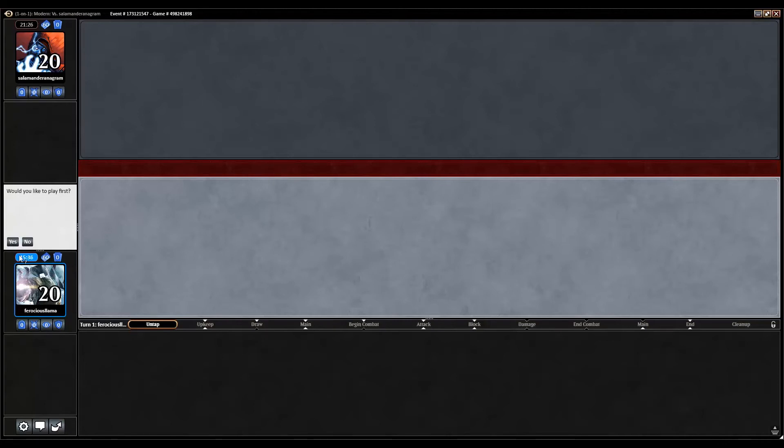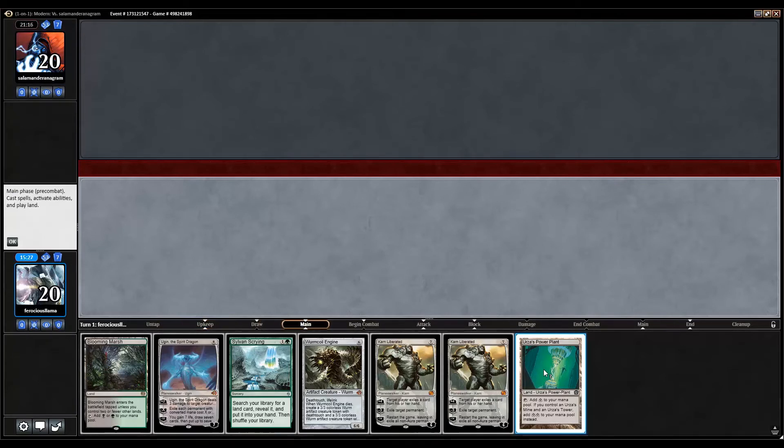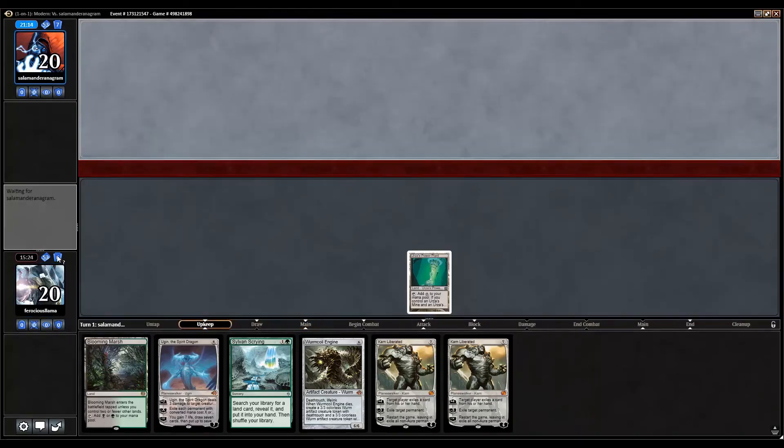We want to play first. This hand is fine — not ideal, but we have Ugin which wipes the board, Wurmcoil Engine which kills everything, one Tron piece plus a Scrying which finds a second Tron piece. If we draw a third Tron piece that isn't one we already have, we essentially have Tron online.